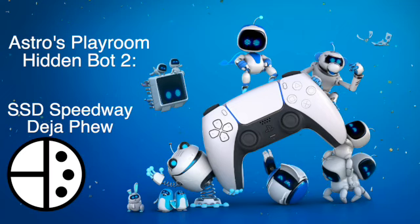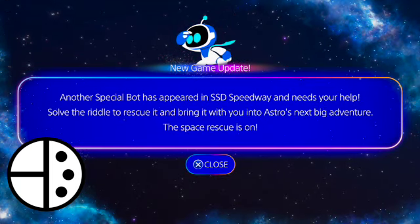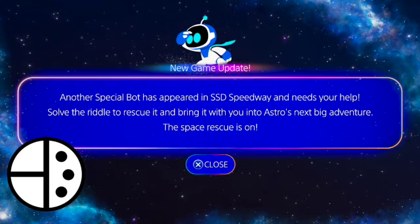Greetings gamers! It's time to reveal the second hidden bot in Astro's Playroom. The opening menu tells the player that a new bot is hidden in SSD Speedway this time.